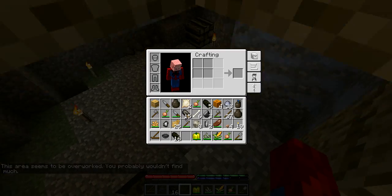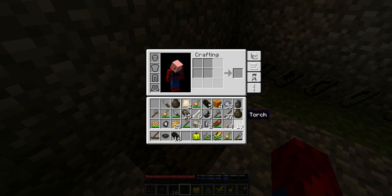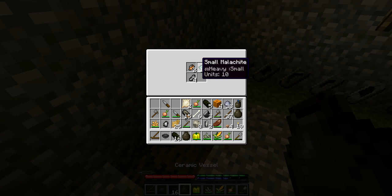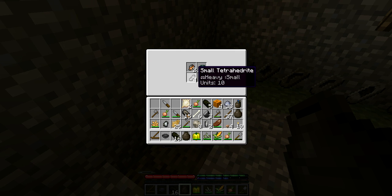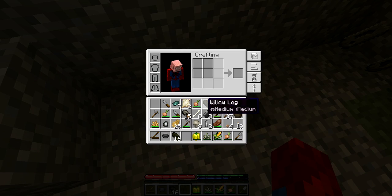It seems like we're just gonna have to do some testing here, because apparently I only got one from that. So what we're going to do is get a copper one. We're gonna fill it with ten malachite. Let's just do two, four, and four — that should be ten. We're gonna see if that actually does anything. This is just testing here.